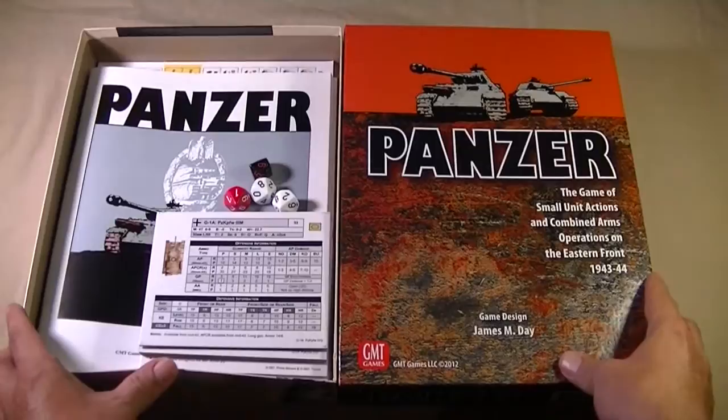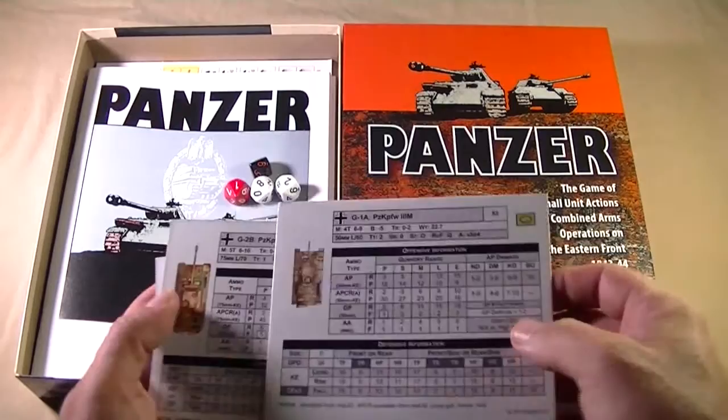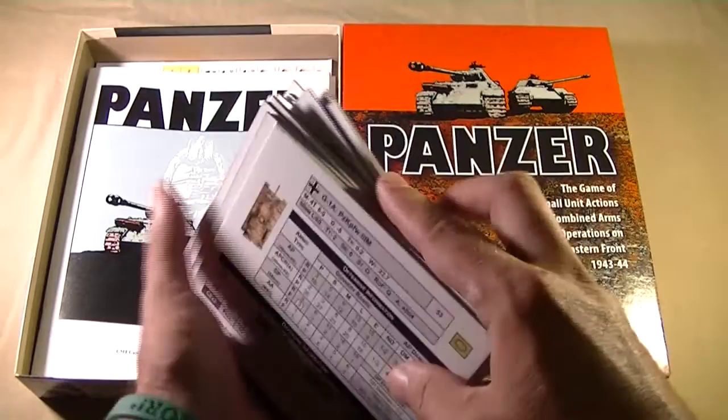Upon opening the box, we have a variety of unit cards. These unit cards are double-sided and, as you can see, they're not paper — they're actually board stock. Very nicely done. There are eight Soviet and eight German cards, representing various armored units as well as infantry, anti-tank weapons, and aircraft — 16 in all, and they are dual-sided.